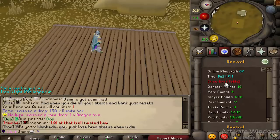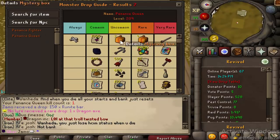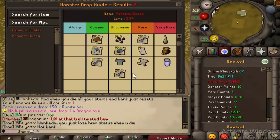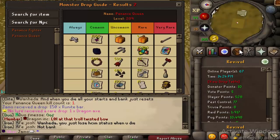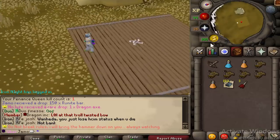We got Rune Bars — it's fine, I'll take it. It's not bad. Let me show you what kind of drops you can get. We got an Uncommon — not bad. I mean, I would have rather had the two mystery boxes or the 25 keys, but all in all not bad. So thanks for watching, hope you guys enjoyed. Good luck on the event.